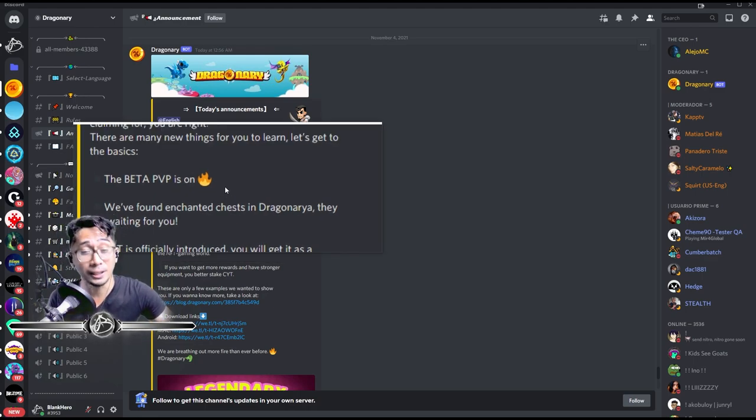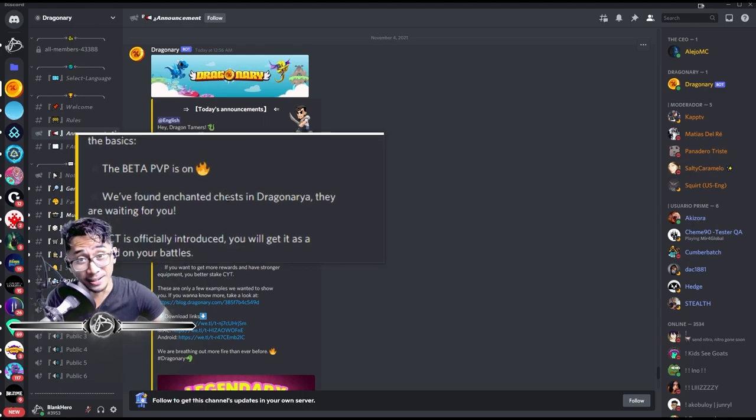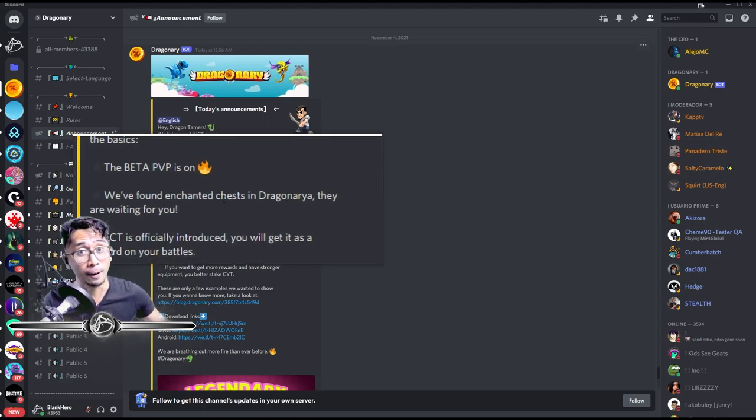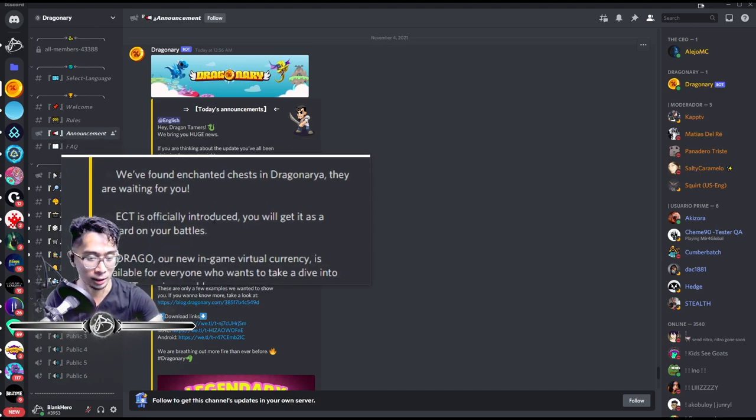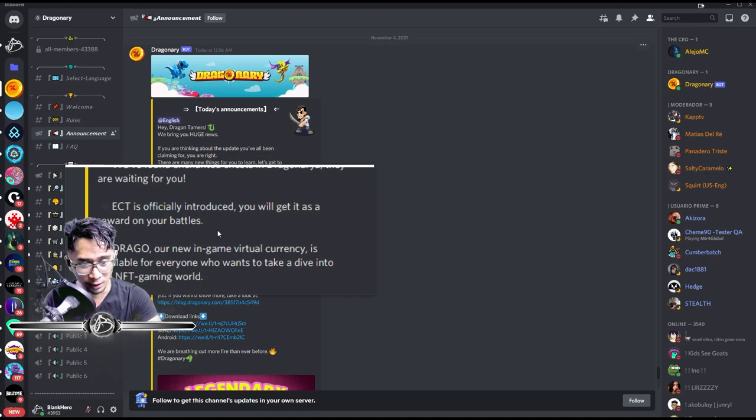Better PvP is here, guys! It's still in beta but it's a step in the right direction. They also found enchanted chests in the dragon area — they are waiting for you. We now have enchanted chests that you can open.